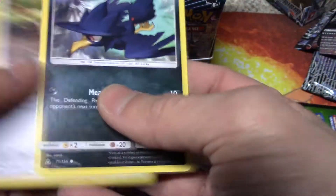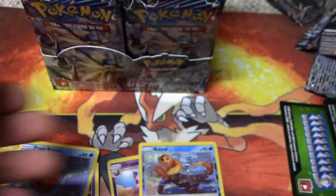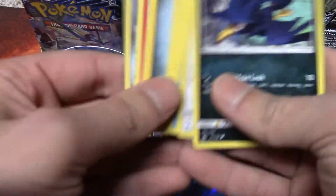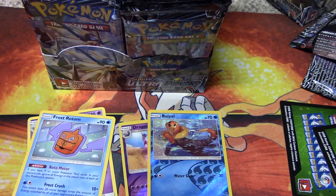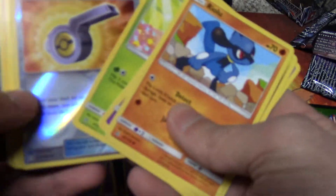We got the Murkrow, the Buzzo Reverse Holo, we got the Frost Rotom. We got trash everywhere right now, we got the Looker Whistle.